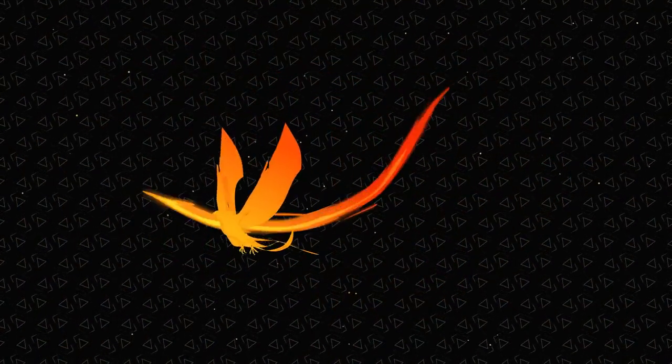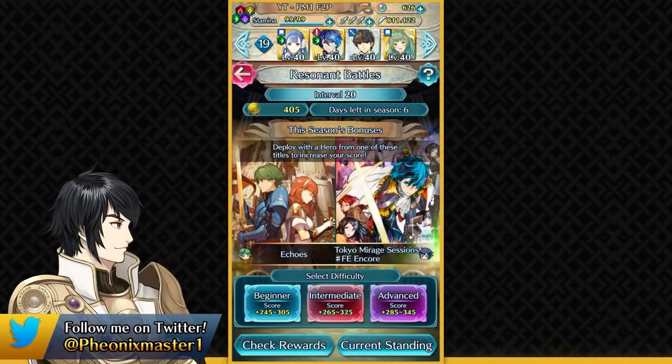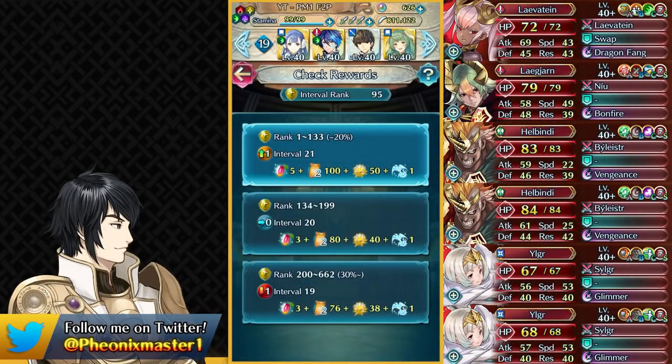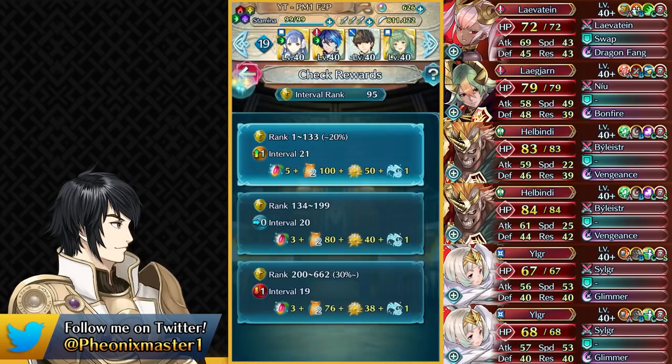What's up guys, Phoenix Master 1 here, and welcome to this week's Resonant Battles free-to-play guide! So last week we got promoted to interval 20, and it seems like this week we might be able to go up to interval 21 even without any harmonic unit, and at worst we might be able to stay in interval 20, which is really great.